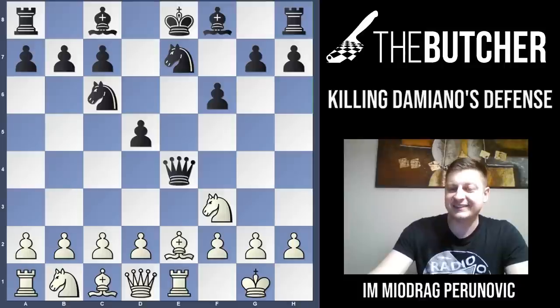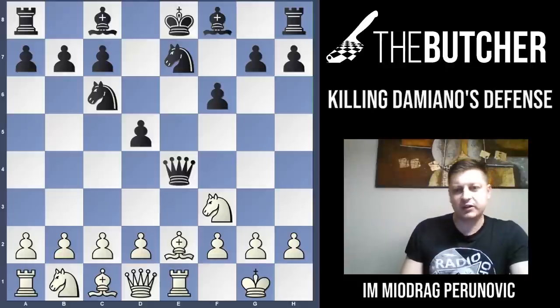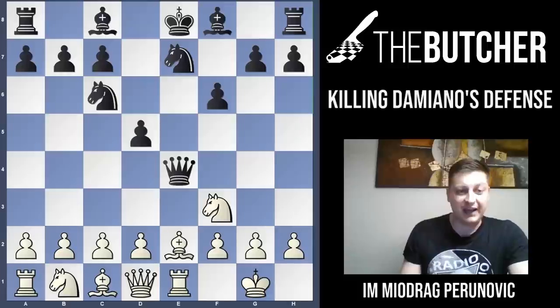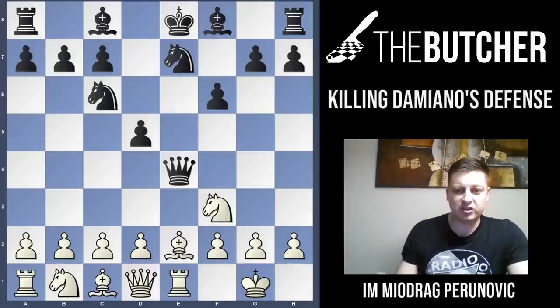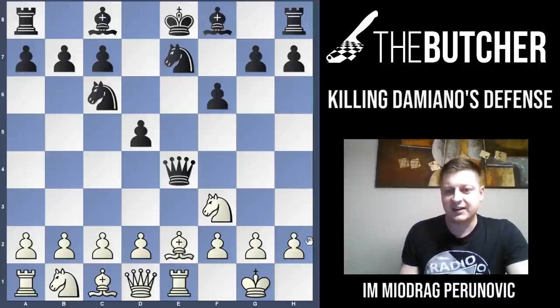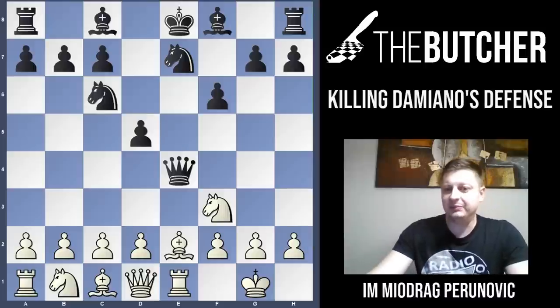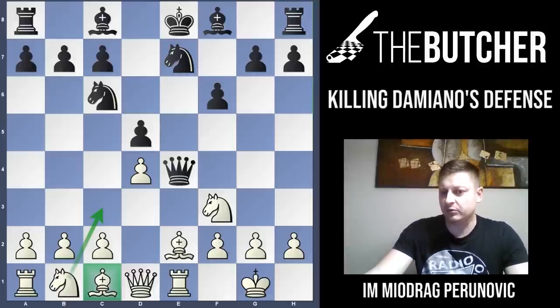My opponent went for Nbc6. When you play your games, try to play according to basic chess rules — it's called the CAT rule, which I developed on my own and explain to all my students. CAT stands for Centralization, Activity, and Development. All your moves have to be centralizing, taking care about the center, very active — you don't want to play on the edge of the board. And they have to be developing. That's why I played d4 — I opened my dark-square bishop, fought for the center, and prepared my knight to enter with Nc3.